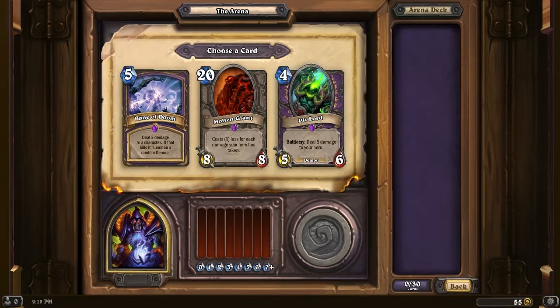I'm tempted, but we do have two other very good choices. Molten Giant is a very nice choice for a Warlock because it costs one less for each damage your hero has taken. And because of your hero power, you can almost guarantee you're gonna be taking damage. So you can get this guy out relatively quickly and reliably. Then you also have the Pit Lord — Battlecry deals five damage to your hero, but it's a 5-cost 4/4. It's okay, very good stats for its cost but deals five damage to yourself. I think I'm gonna go with the safer route — just get a big 8/8 that we'll probably be able to bring out at some point because of our hero power. The Bane of Doom is just too random. I'll go with the Molten Giant.